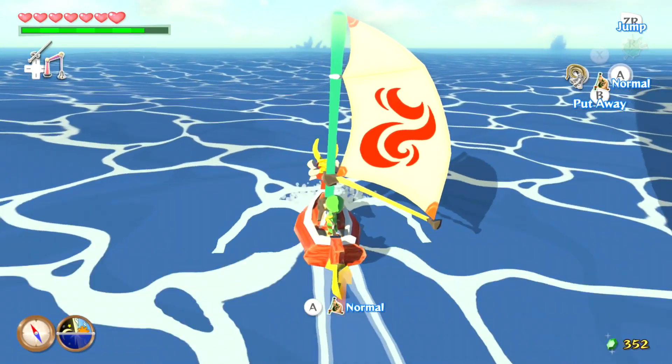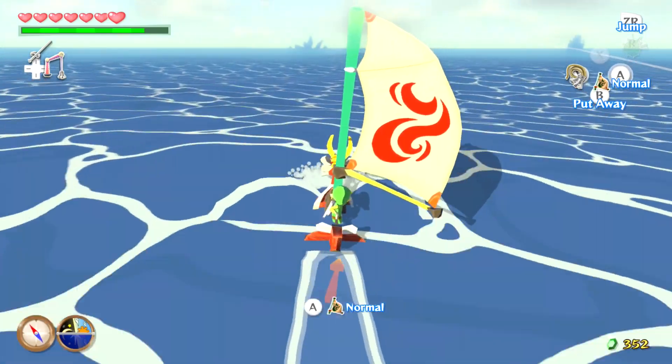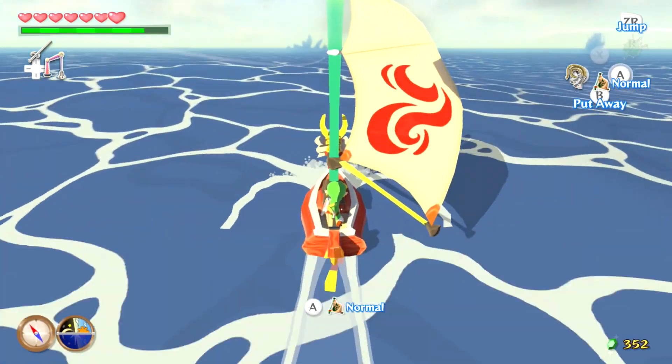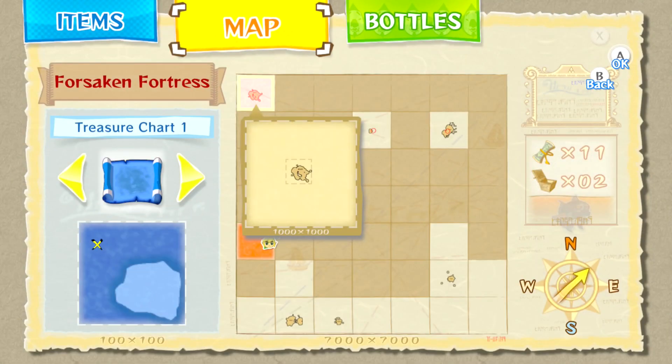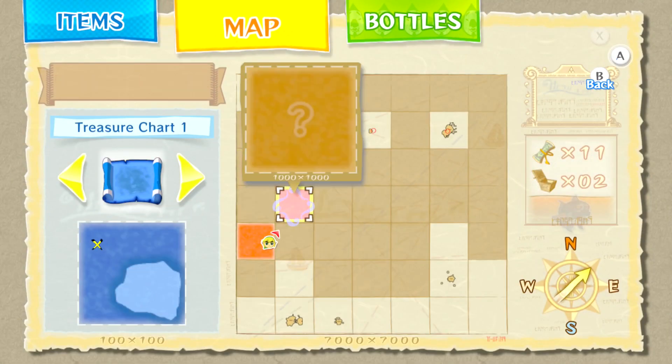The story event is actually directly north — well, not necessarily directly north. This place has been marked on our map since we finished the Forbidden Woods. It's right there, so we need to go northeast a little bit.